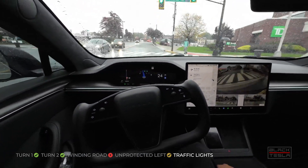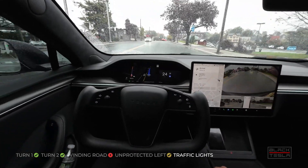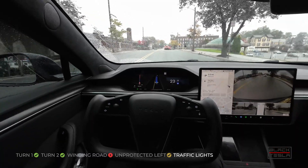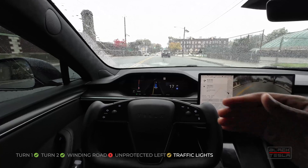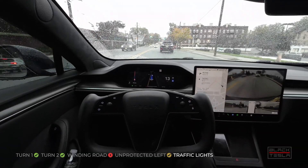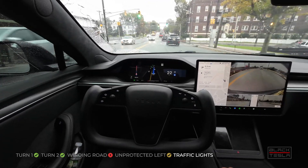One thing you might not pick up on is intermittent braking. You can see the speed gauge move from 25 to 24 as it goes straight — it brakes a little, accelerates, brakes a little, accelerates. It's giving me a slight swaying feeling sitting in the car, so not the most comfortable ride on this particular drive in this particular build.